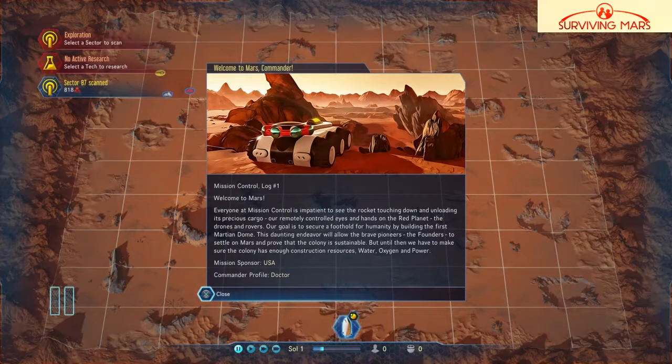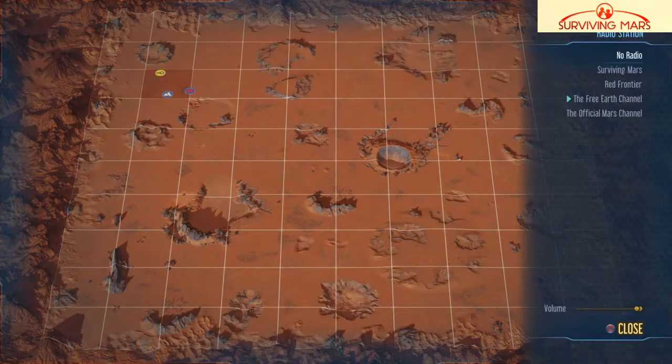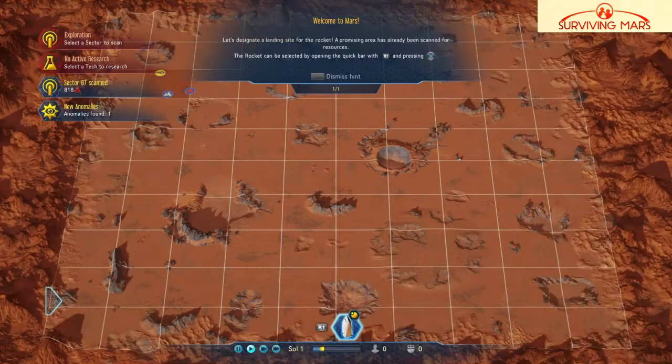Mission control log number one: welcome to Mars. Everyone at mission control is impatient to see the rocket touching down and unloading its precious cargo — our remotely controlled eyes and hands on the red planet, the drones and rovers. Our goal is to secure a foothold for humanity by building the first Martian dome. Mission sponsor: USA. Commander profile: doctor. One cool thing about this game is it actually has different radio stations with pretty decent music. The free earth channel might have a lot of copyright music, so we'll switch over to the official Mars channel.